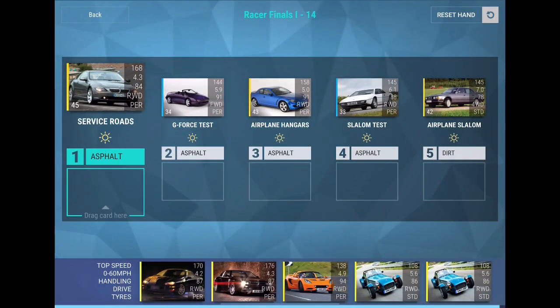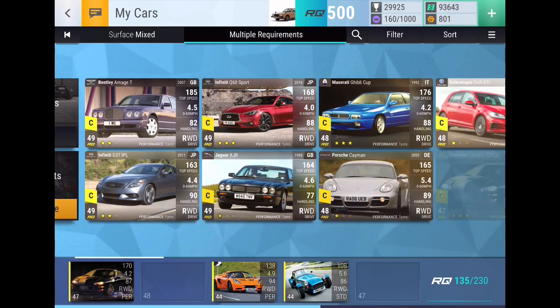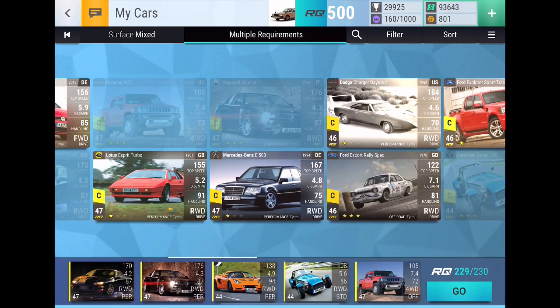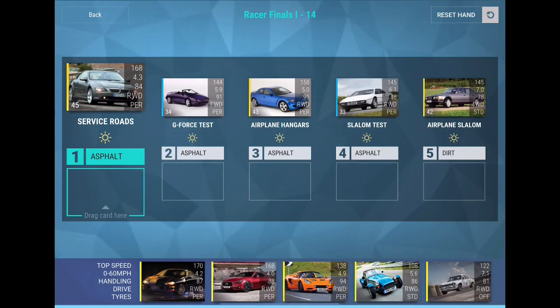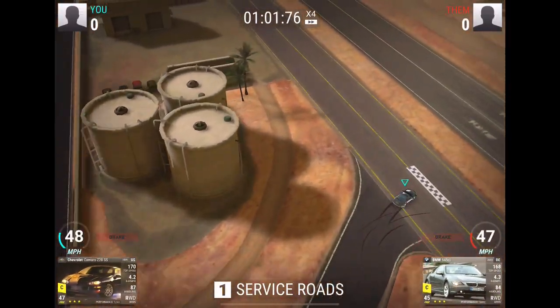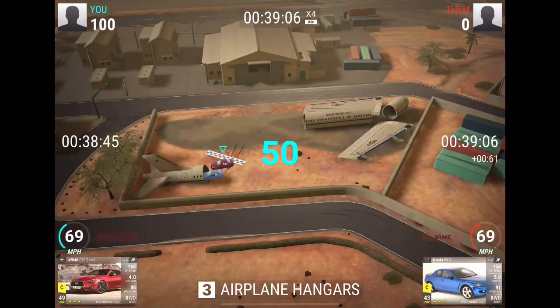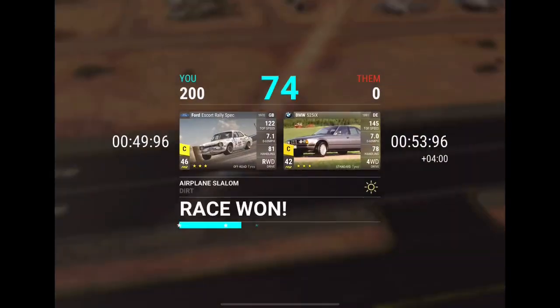Round 14 — airplane slalom dirt. I should have a solution. This big car is my solution, then I can run 49 RQ. Do I want to use him on the G-force test or on airplane hangers? Then that and that — this should work out fine. The goofy tune wins by 0.01. The Elise beats the Elan. All these 0.01 margins are way too close — that's got to be intentional, where you need such a specific car. We win the slalom test. Ford Escort Rally Spec wins — round 14 done.